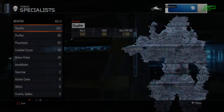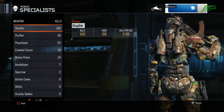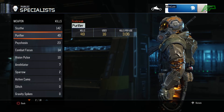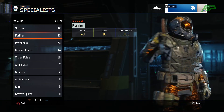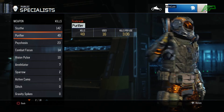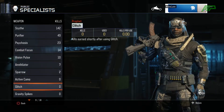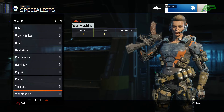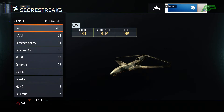As for specialists, I've been using the Scythe quite a bit — I've got all the camos for the Scythe. I'm wearing the junkyard thing which looks really cool. I'm moving on to the Purifier now — that's the specialist I'm going to try and get all the camos for, hopefully soon. It is quite a late unlock so it's going to be hard to get all the camos for that. I've also been using a little bit of Psychosis, Combat Focus, and Vision Pulse, but I should try out Glitch, Active Camo, and some others I haven't tried yet.